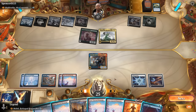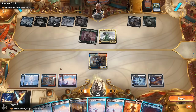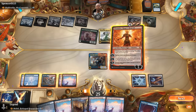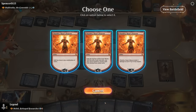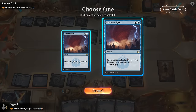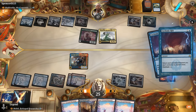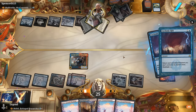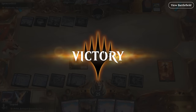We overload Cyclonic Rift — send everything packing. Our opponent won't even have green mana to redeploy Muldrotha easily. In the meantime they're taking 12 from Malek. An extra turn and Chandra can just deal five damage.